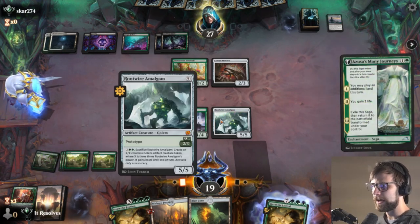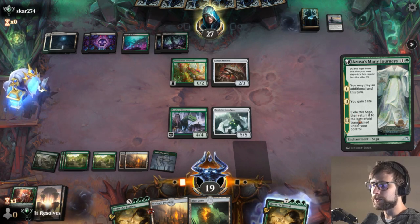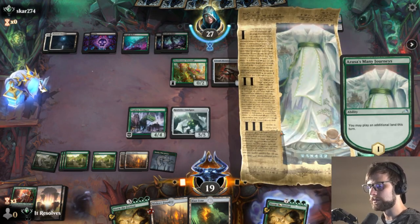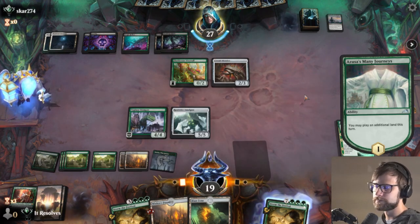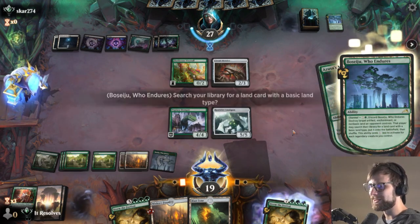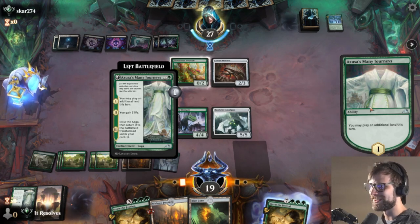Let's Azusa's Mini Journeys. Part of the reason I also want to play this is because they have Invoked Despair in the deck — I'm not super interested in giving them extra card draw opportunities and just dealing damage to us. I'd rather sacrifice this. I think the reason I want to go this route is — oh, okay, sure. That seems really excessive. I would have killed the Amalgam, I think. But hey, we get an extra land, which is great, and we still get to play an extra land.